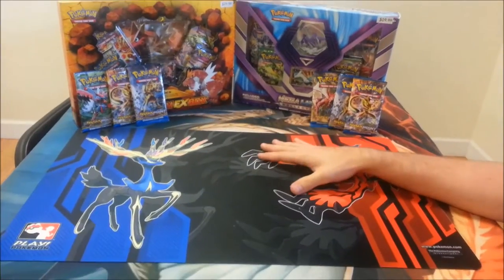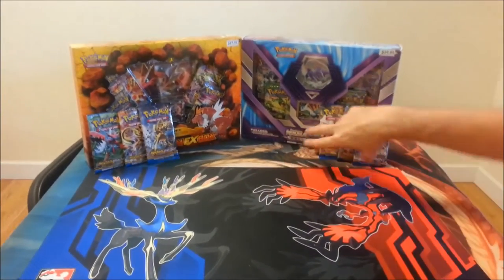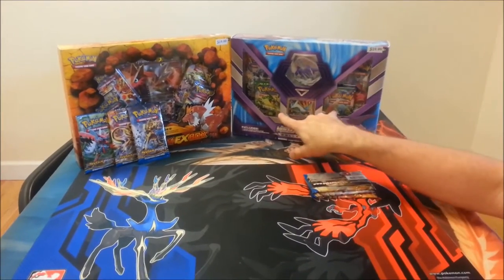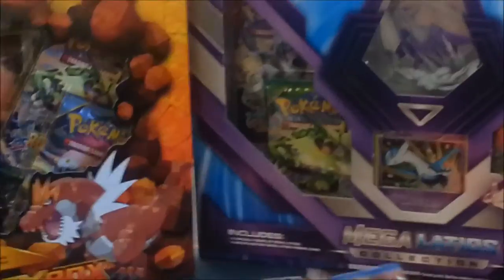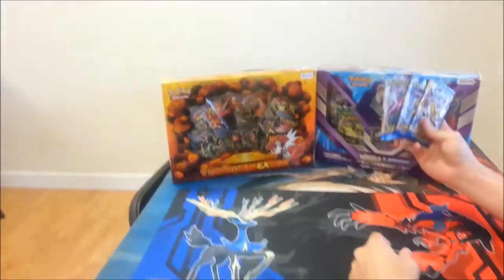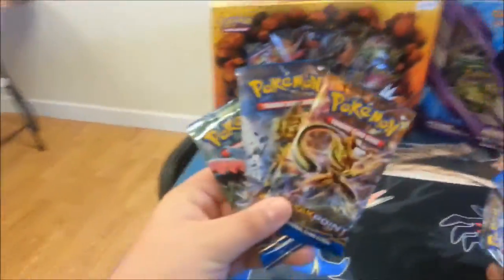So we're at Infinite Consortium Gaming — shout out to them. I picked up this Megaladios box because it has two Roaring Skies and a Phantom Forces, which is ridiculous. And I got the Tyrantrum EX box with a pretty cool card — some pretty snazzy packs: a Roaring Skies pack and three Breakpoint packs.